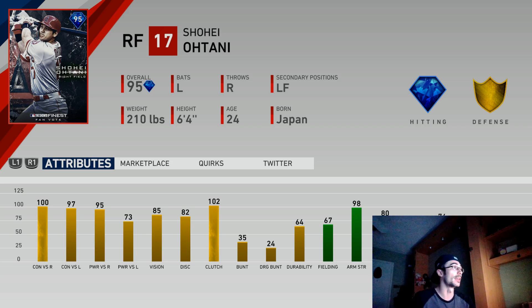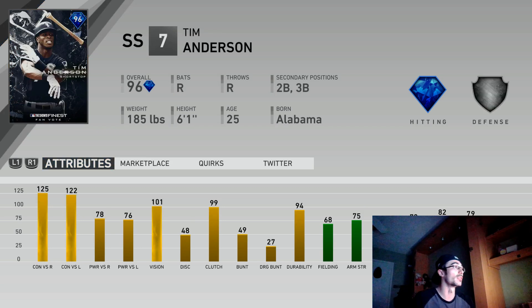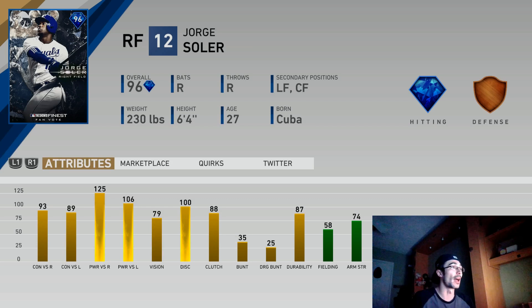I think Shohei Ohtani is a very good card with a nice swing in the game, but with some other outfielders, the fielding isn't quite there and the power versus lefties isn't all the way up. Tim Anderson is a really good one — he has another version in the game and is a very good contact hitter. His 125-122 contact is pretty elite with mid-70s power, kind of like a Rod Carew at shortstop with that speed, but he doesn't have the fielding. Jorge Soler has extra value because of his power, a little bit of increased vision, and a really glitchy swing. A lot of people like his silver version as a battle royale beast.